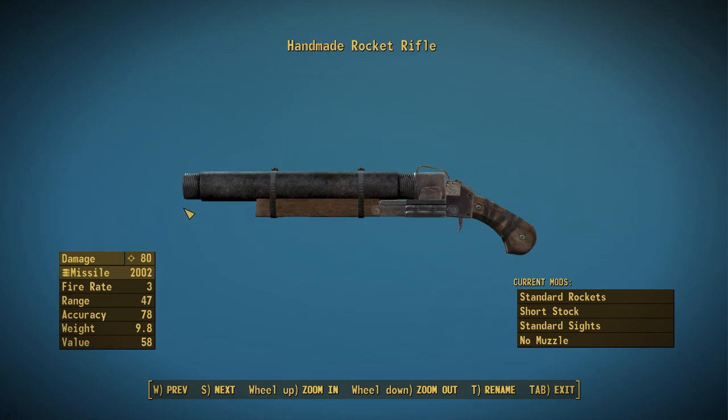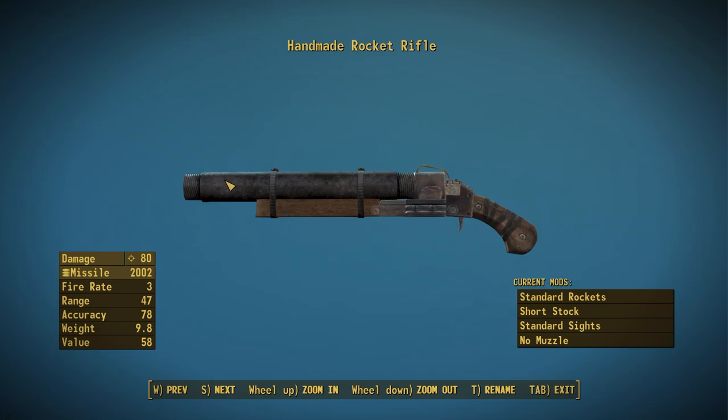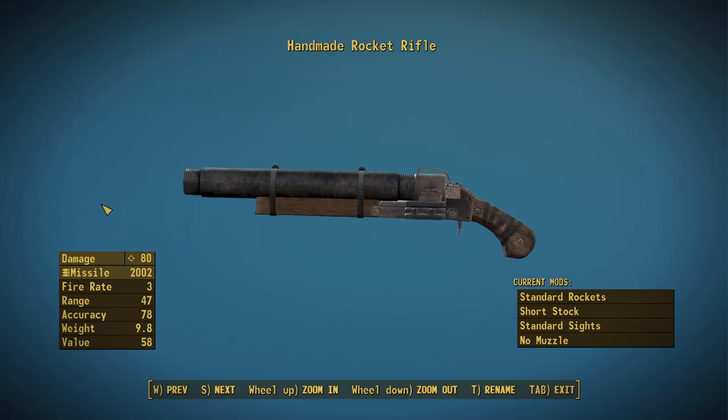So here we have the most basic version of the Handmade Rocket Rifle. It's very basic — just a little pistol grip stock and not much else. This thing has a base damage of 80, again half that of the regular missile launcher. It does use missiles for now, to be switched to rockets at a later date. It has a fire rate of 3 since it is break-action, a range of 47, accuracy of 78, a weight of 9.8 pounds, and a value of 58 caps — some pretty balanced stats given what the weapon is.